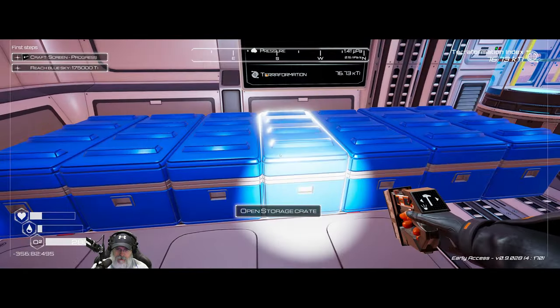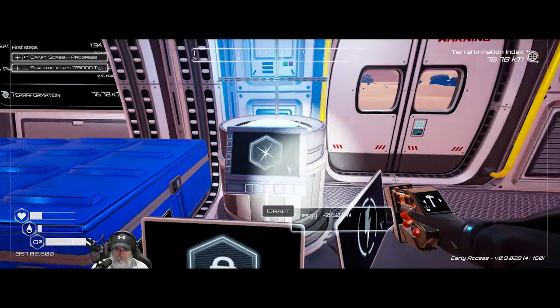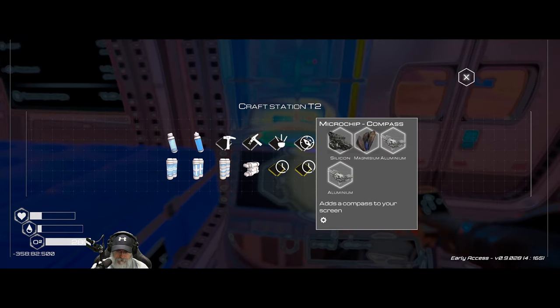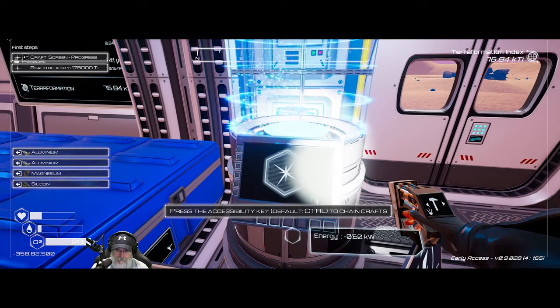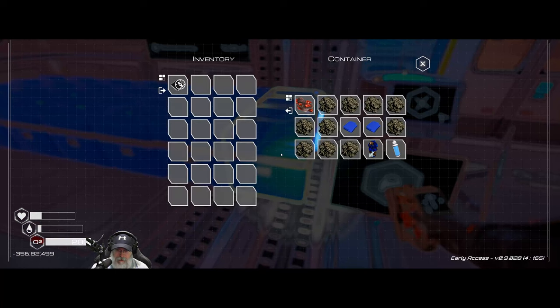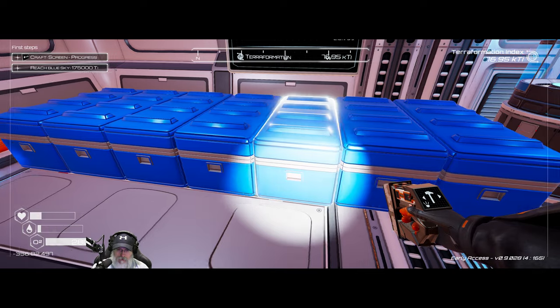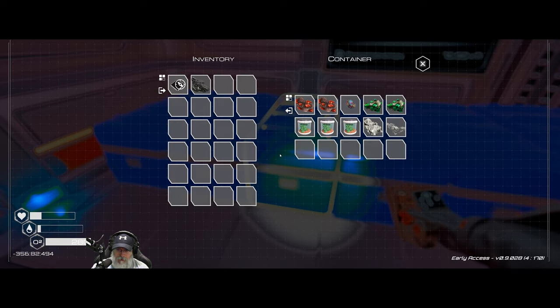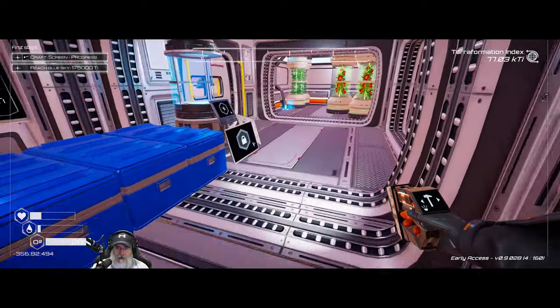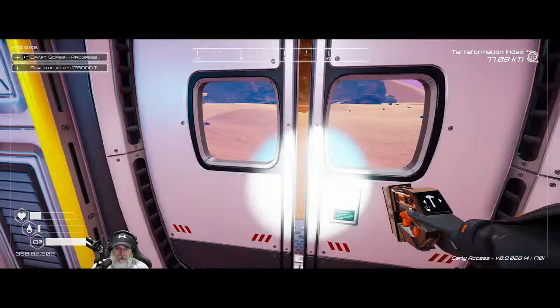Let's make another one of those — two aluminums, a silicon, and a magnesium. Then to make the map screen we need an iron and a silicon. No iron — alright, let's go get some iron.